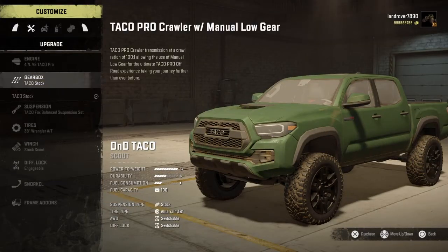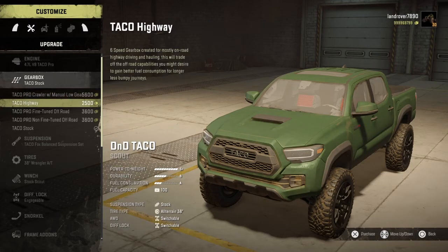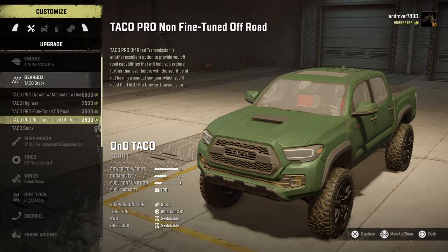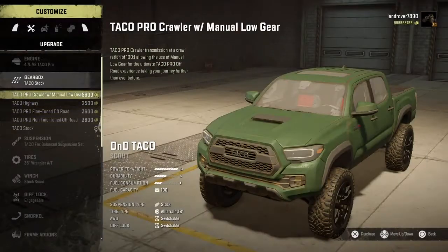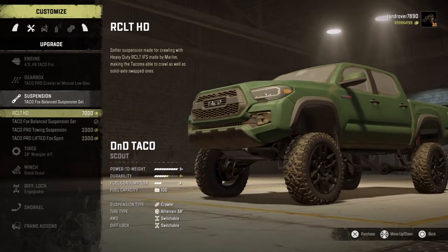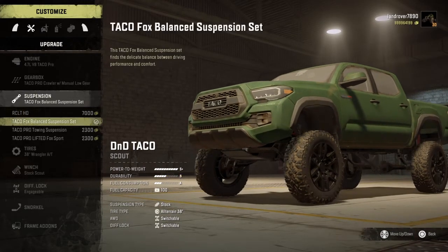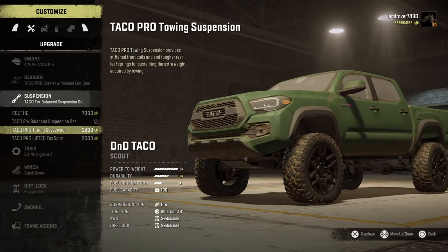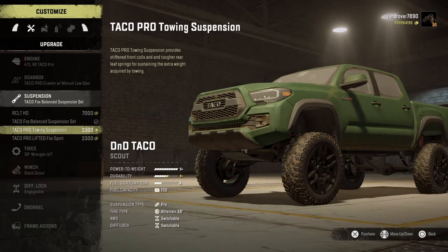So we've got stock, crawler with manual low gear, highway fine-tuned, offload non-fine-tuned. I'm going to go over the best ones — that's the RLAC HD Heavy, then that's toe-in, and that's lifted. Wait, which one's taller?